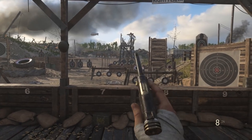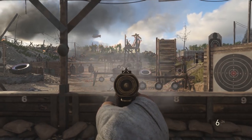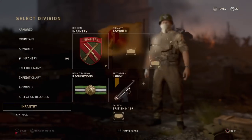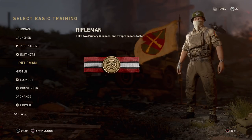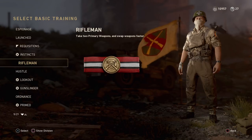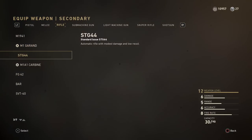What you are now going to want to do is go back to that class, go over to your basic training, and from here you are going to be selecting Rifleman. What this allows you to do is select a primary weapon in your secondary weapon slot. Go over to a weapon like an assault rifle, select gold camo on it, and then once you select gold camo you are going to get rid of that basic training. You will now have gold camo on your pistol.